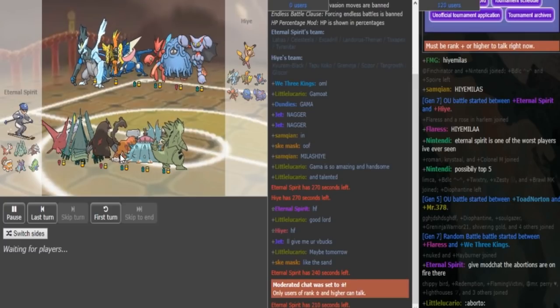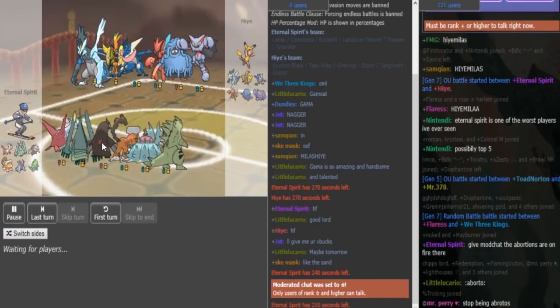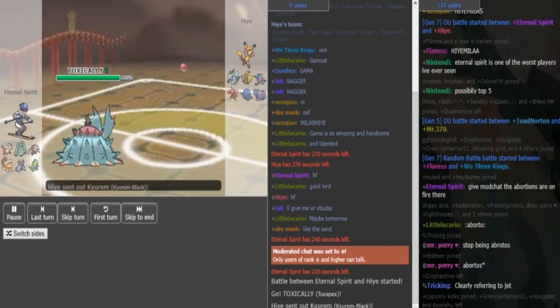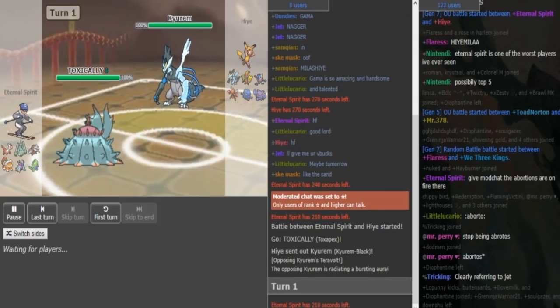If Excadrill is the Z-user then Lando's could be like Earthplate or Lefties, or some other item. I like this if they are both offensive, because they break down each other's checks. They can weaken opposing Lando's for each other, can weaken opposing Celesteela. And then I assume it's gonna be Toxic Spikes on the Toxapex — that just helps Eternal Spirit work down opposing defensive cores.